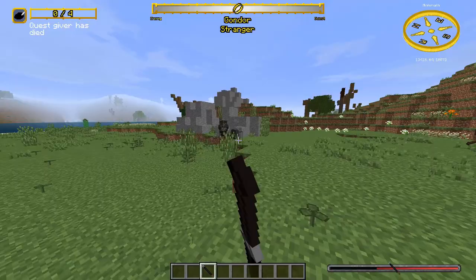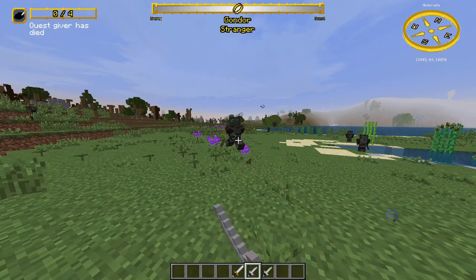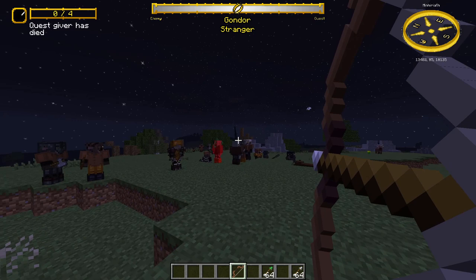Lances are the same as pikes but deal 1 more knockback. Daggers deal less damage, have less reach, but are faster and you can even poison them. Spears deal slightly less than swords, are slower, but have a bigger reach and you can throw them. Bows let you shoot poisoned arrows and are otherwise the same as vanilla. Crossbows are also the same as vanilla but you can poison their arrows and they use crossbow bolts as ammo. Throwing axes are like spears but there is no pullback time, so you can throw 4 axes per second. The sling uses pebbles as ammo and is really weak — it takes 18 shots to kill a Mordor orc. The blowgun uses darts as ammo, has a fast draw speed, doesn't do much damage, but you can poison its darts.